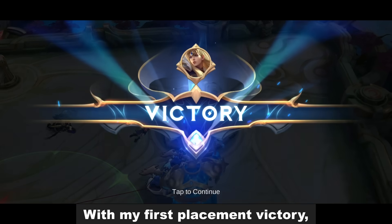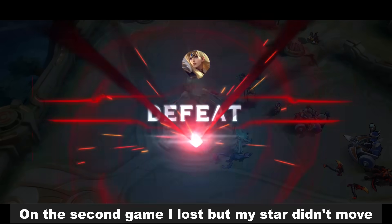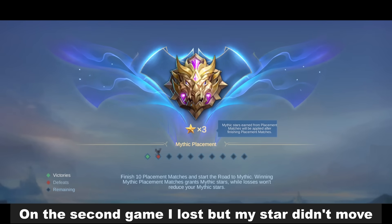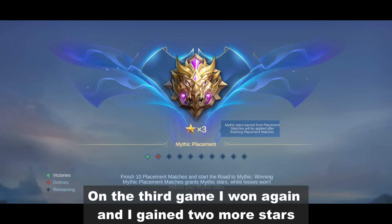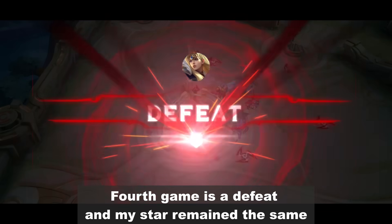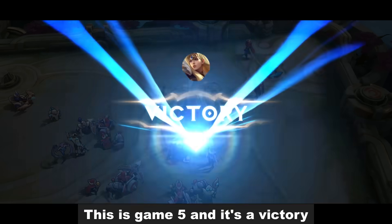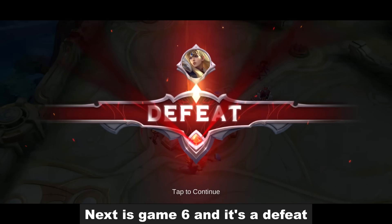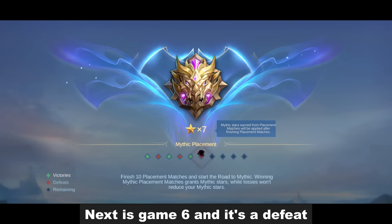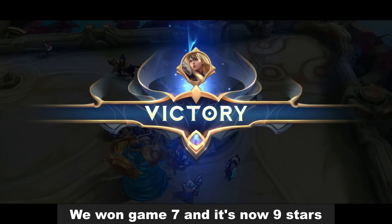With my first placement victory, my star went up by 2 points. On the second game, I lost but my star didn't move. On the third game, I won again and I gained 2 more stars. Fourth game is a defeat and my star remained the same. Game 5 is a victory — another plus 2 stars. Next is game 6 and it's a defeat, no stars added. We won game 7 and it's now 9 stars.